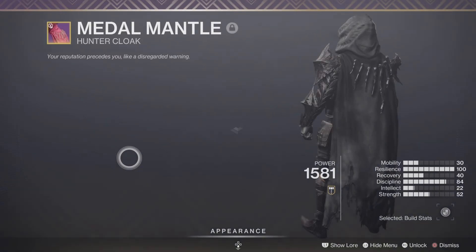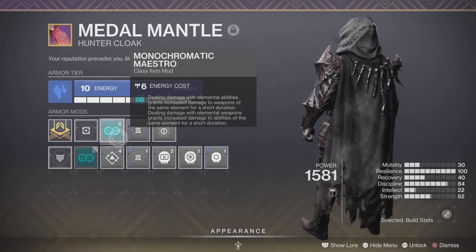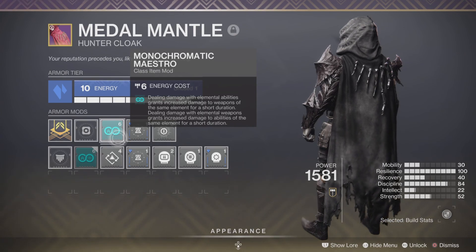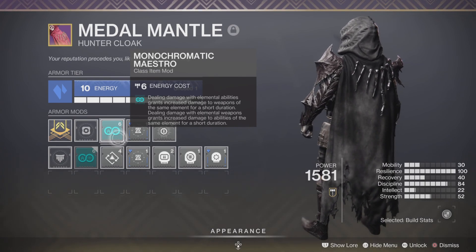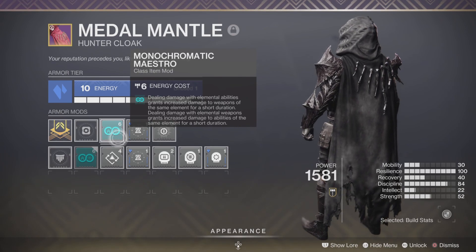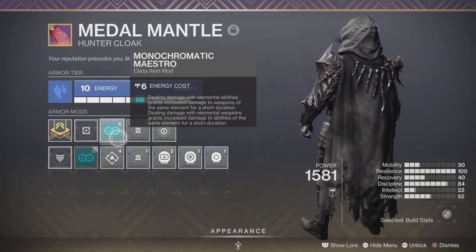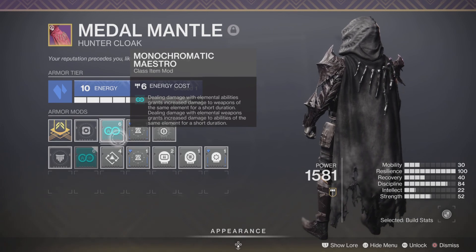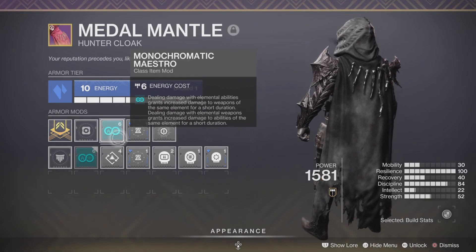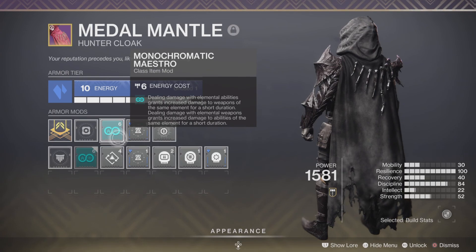For the Cape, at least this season, use Monochromatic Maestro — it's so good. Pretty much every time you use an Ability or a Weapon that matches your subclass damage type, you increase the damage of your weapon when using abilities, and then if you use that weapon, you increase the damage of your abilities by about 10% each. So you chain your grenades and melees to stack those buffs and then shoot targets. From the get-go, this build benefits heavily from that mod because chaining abilities then weapons is our core gameplay loop.